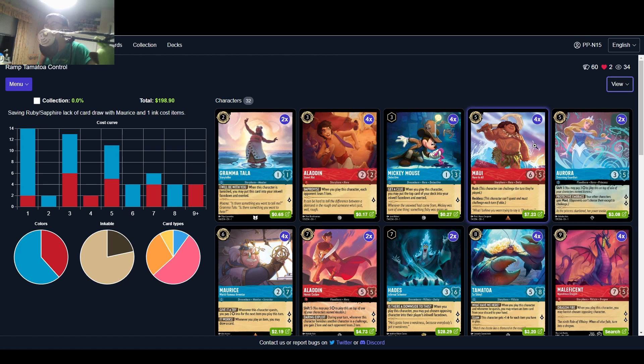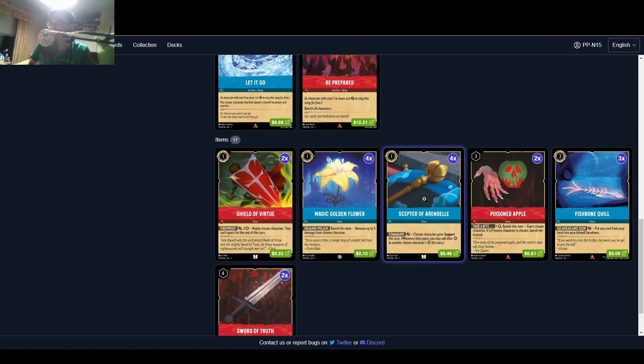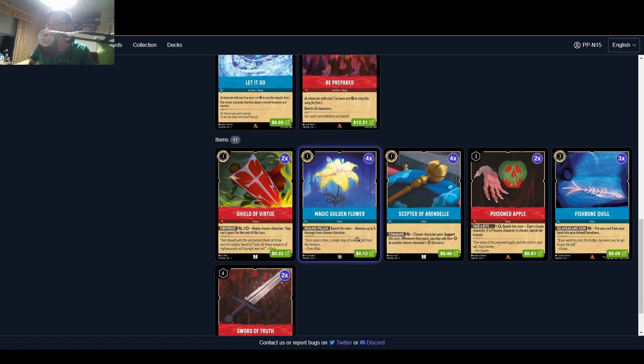Aurora is really good with Tamatoa — it allows your characters to stick on the board more, where opponents actually have to attack instead of removing with Dragon Fire or Let It Go. They have to use Be Prepared, which is the best removal card in the game. Then we have four Maurice, which lets you draw and get to your control cards quicker, but you have to play this very specifically. You need to utilize them with your one-drop items such as Magical Golden Flower, which removes up to three damage from chosen characters.